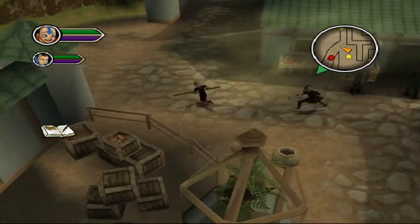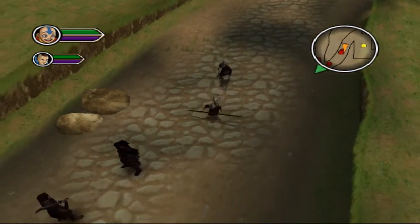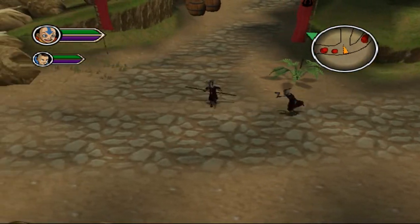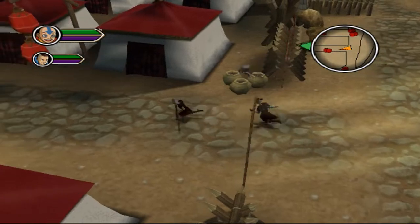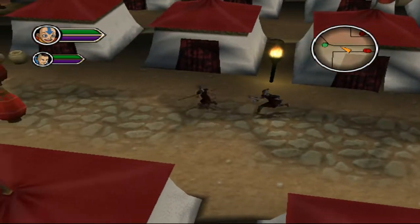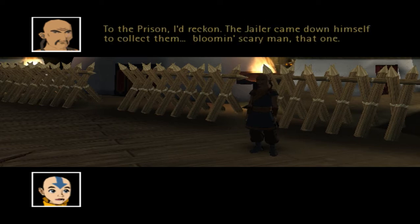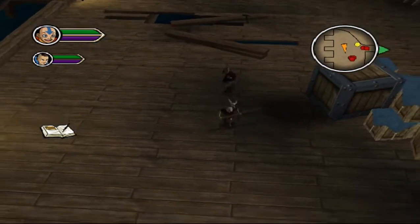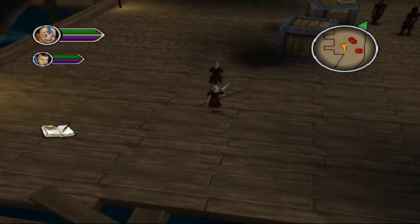Dog itu... pinggir pantai guys — dock itu pinggir pantai. Jadi kita akan langsung menuju ke sana untuk mencari informasi dimanakah para pengendali api menyimpan si Katara. Kita baru saja mengetahui informasi bahwa ternyata para pengendali api ini mereka menyimpan si Katara di sebuah penjara yang berada di pojok desa. Kita akan menuju ke sana.